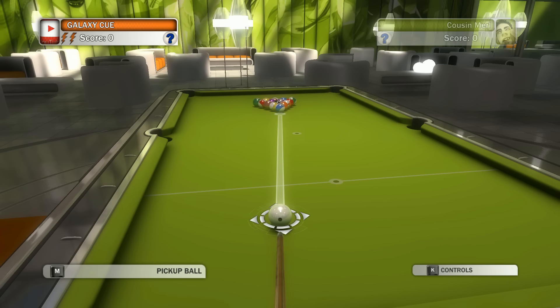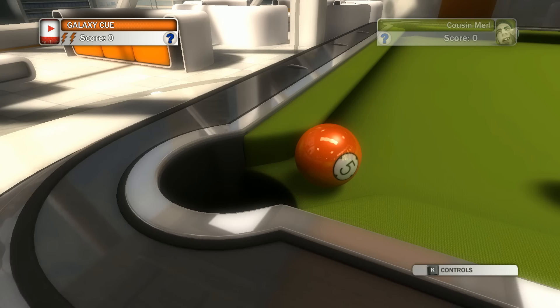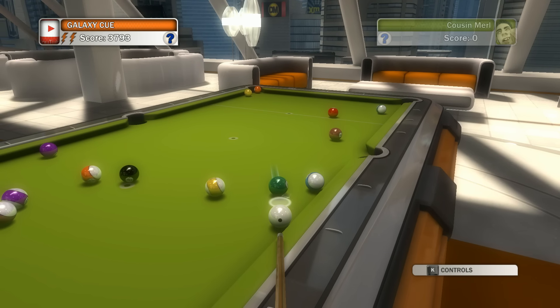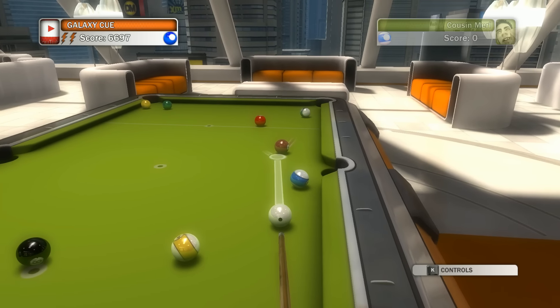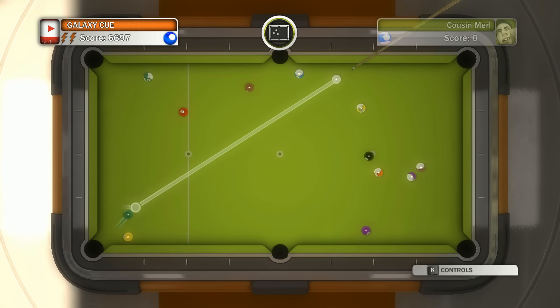Set my ball here. Use a little bit of front spin and full force it. Yes — one ball went in, two balls went in. Wow, that was beautiful. I love that animation. Okay so I'm definitely gonna go for solids here, and hopefully that could even work like this. Yes! Nice. Beautiful. Alright, alright.